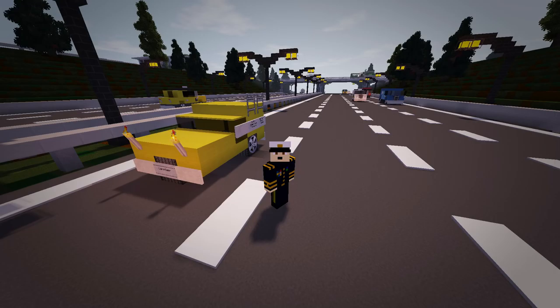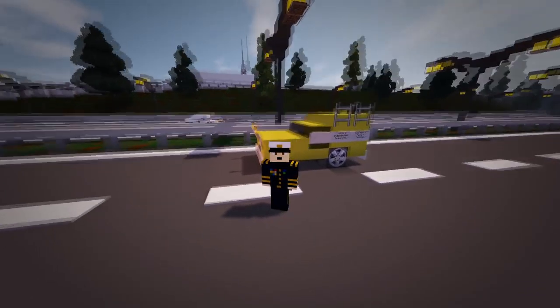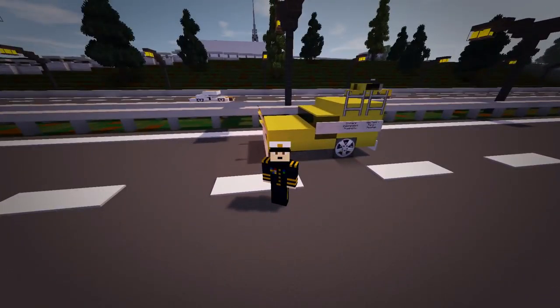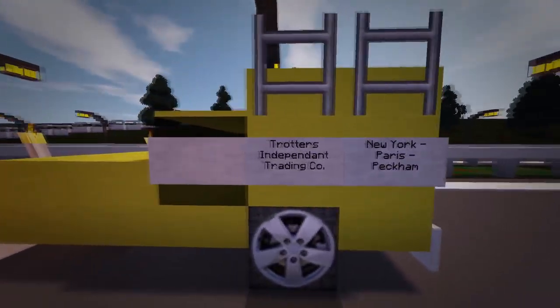Hi guys and welcome back to another Minecraft tutorial. Today we have something a little bit different — we've actually got the vehicle from Only Fools and Horses. It's the Trotters Independent Trading Company car, the three-wheeler, the hilarious, hilarious three-wheeler.